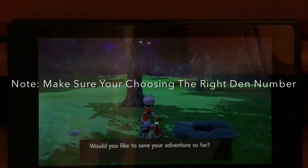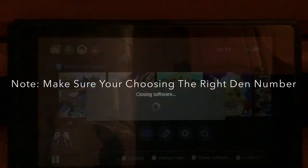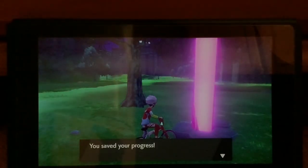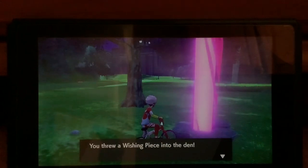Drop the wishing piece into the den, and when it asks would you like to save, eventually press yes. And if it comes up with a red beam, just close your game. Keep doing it until you get a purple beam, which should look like this — a good old purple beam.